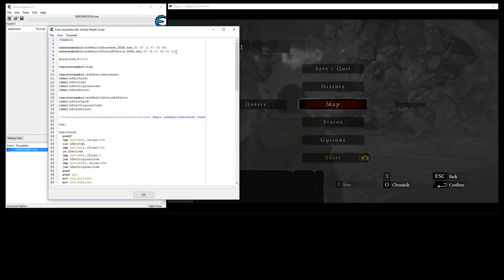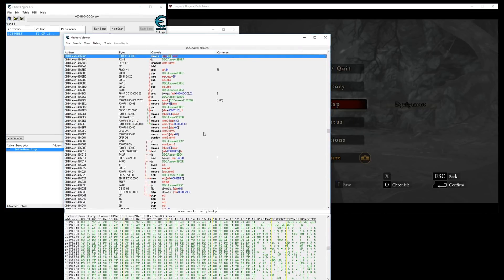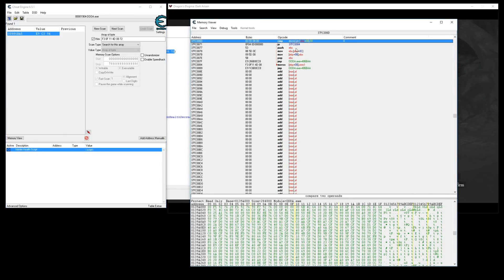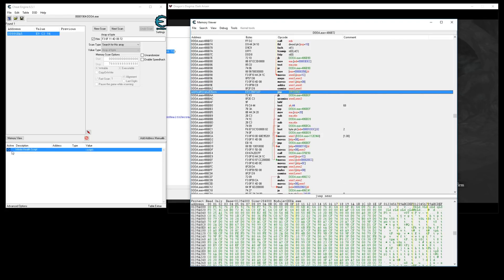I'll show you what I mean by that. I'm going to take this AOB signature and search for it. It didn't find it because I need to check this to be read and writable for scan. So I'm going to disassemble this memory region, and here we are. Here's the instruction. When I enable the script here, watch what happens — it makes my jump, and then we can follow that. It goes through and does what I want it to do: compare, and it ends up going back.